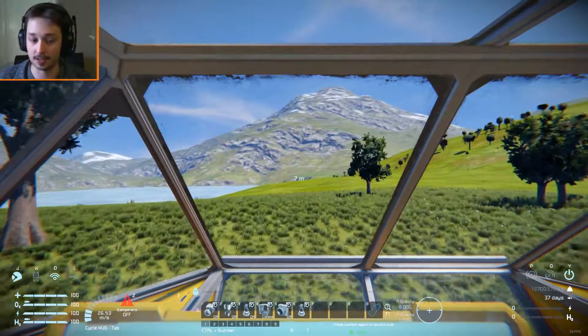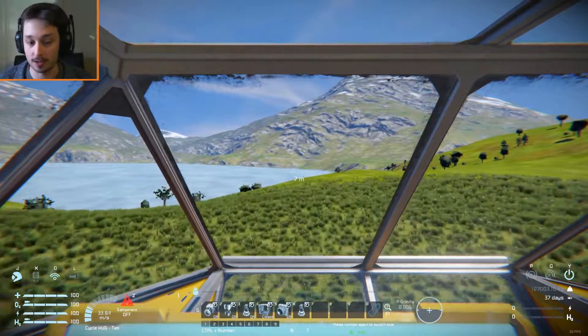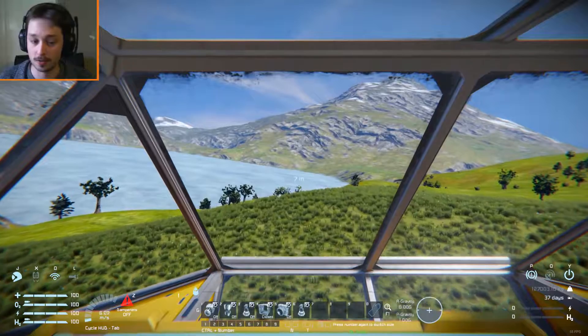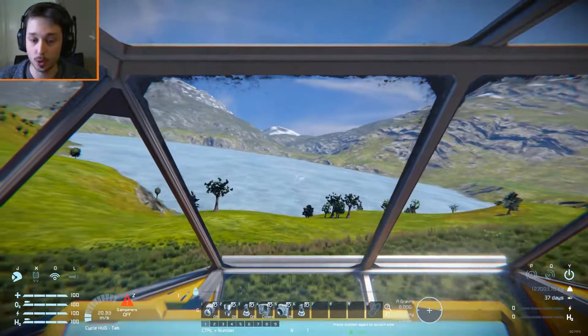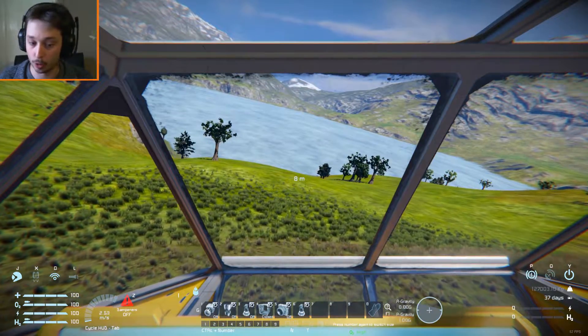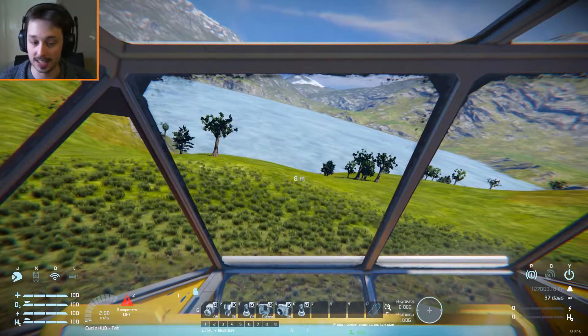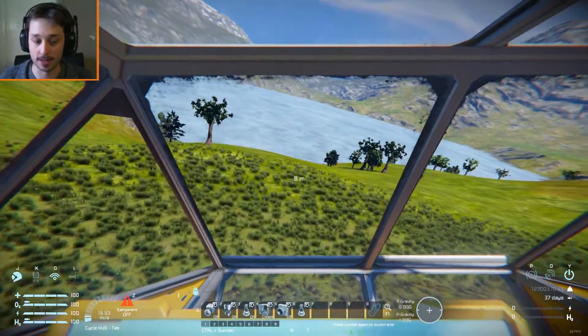You can see the speed on the bottom left — it's relatively fast going forwards. I know I'm on a hill, but it's still pretty impressive. If I slam the parking brake on, it can stop relatively quickly if you're in trouble. It is quite heavy, though, so if you stop on a hill you will move a little bit — it's sticking around 2 metres per second. Do bear that in mind.